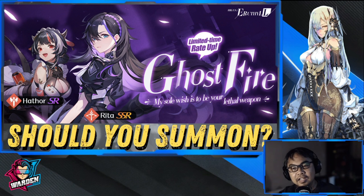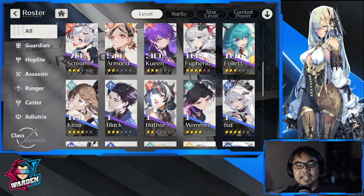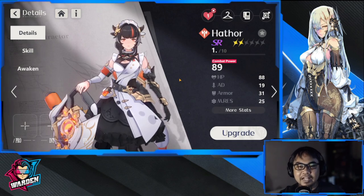We'll have two reviews today — Hathor first, then Rita. Hathor is the rate-up SR on this banner, so the first question is: will you need Hathor? Because even if you don't get Rita, you'll likely be getting Hathor if you pull for this banner. Let's start with Hathor — this is my Vanguard server account.